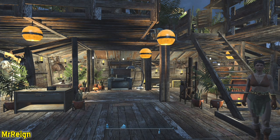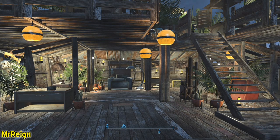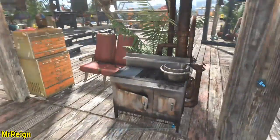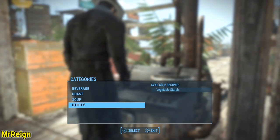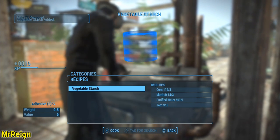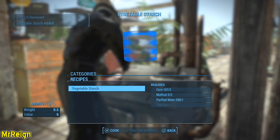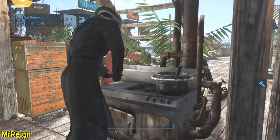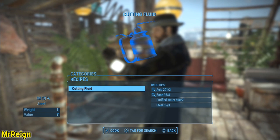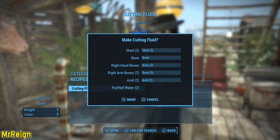The resource I ran out of most depended on what I was doing — for weapon crafting it was adhesive, but for base building copper for the lighting was the big troublemaker. You can craft adhesive at the cooking station by combining a couple of plants and purified water, and you'll get five adhesive per craft. For cutting fluid the ingredients are a little more scarce, so only use it if you have to — but you can craft oil under the chemistry station under utility, cutting fluid, which gives you three oil and one steel per craft.